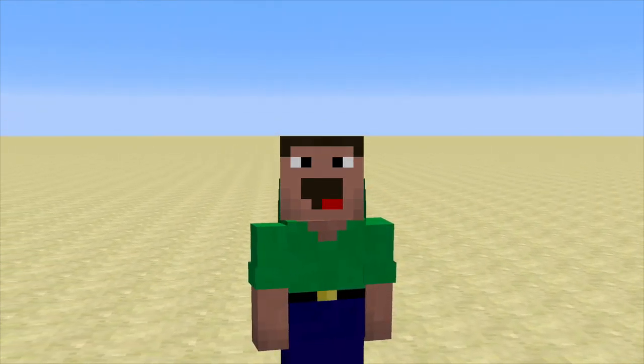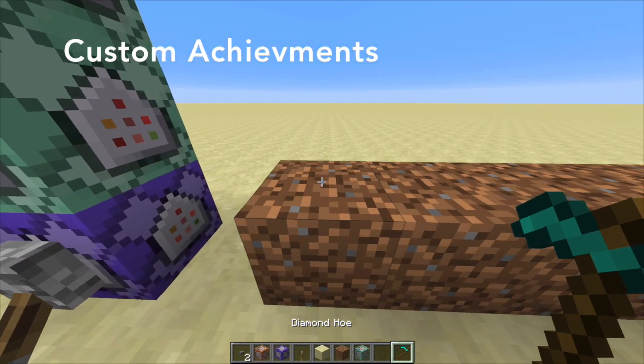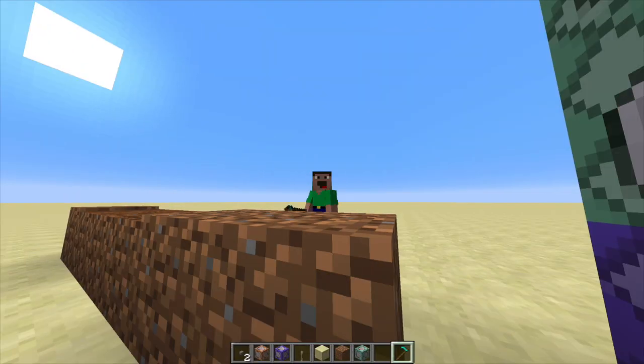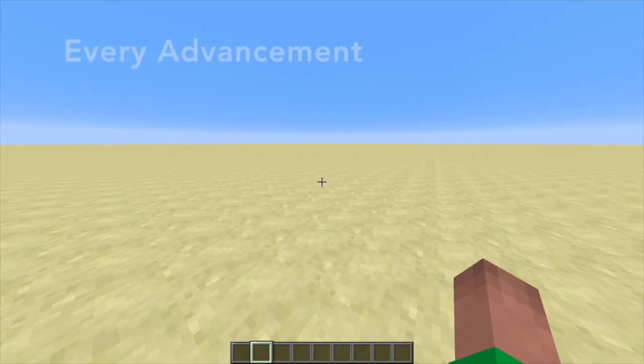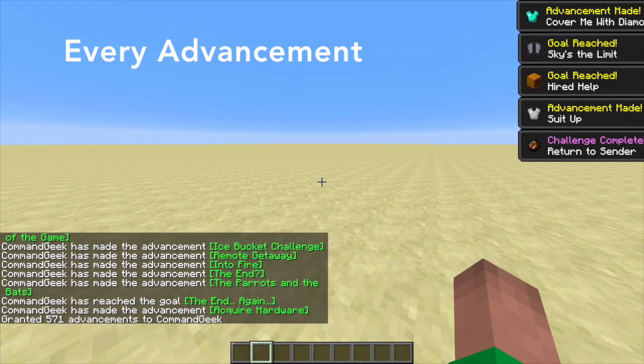Now let's take a look at ways you could use this command. Here I've made a little system where if I use a diamond hoe, it will give me an advancement — this could be kind of useful in adventure maps. Another pretty obvious use is to just give yourself all the advancements in the game.